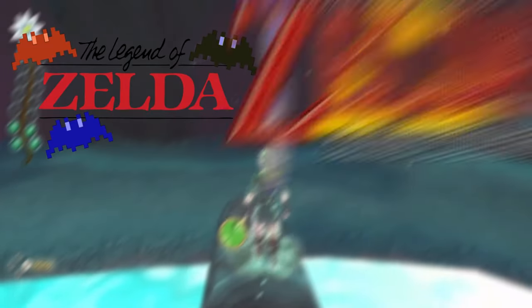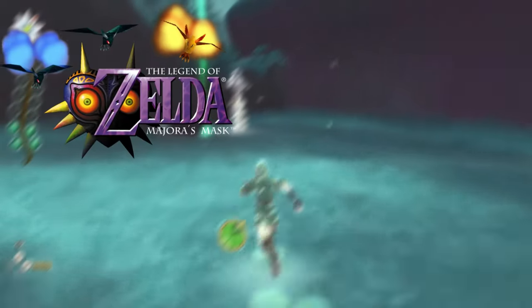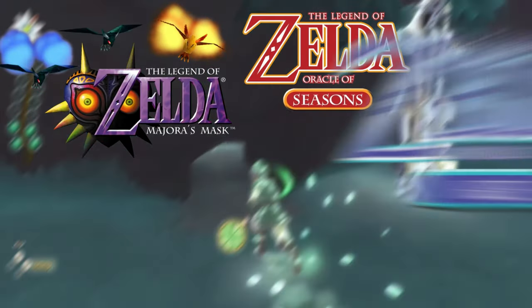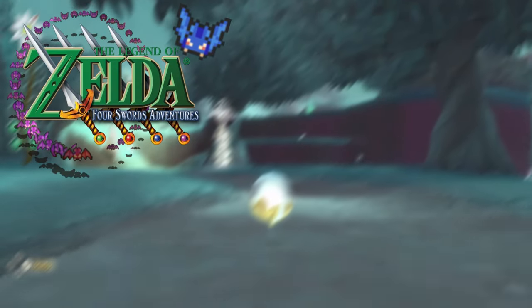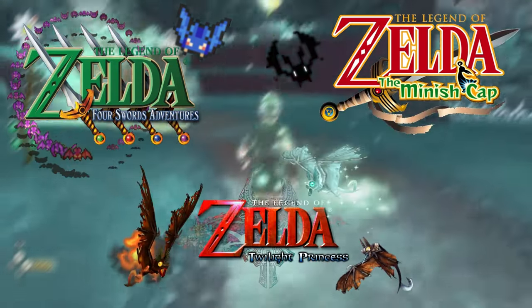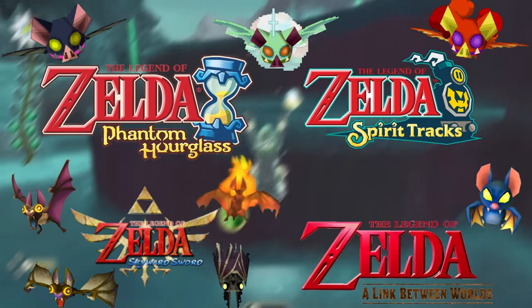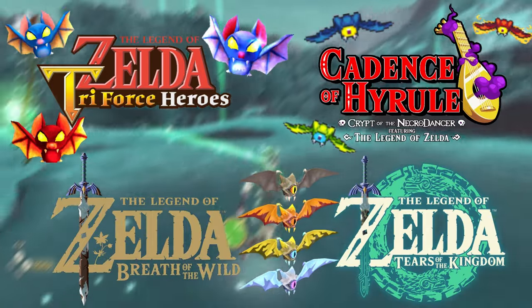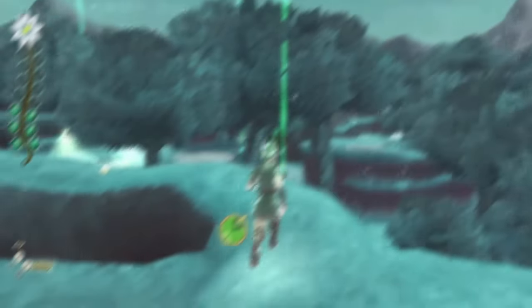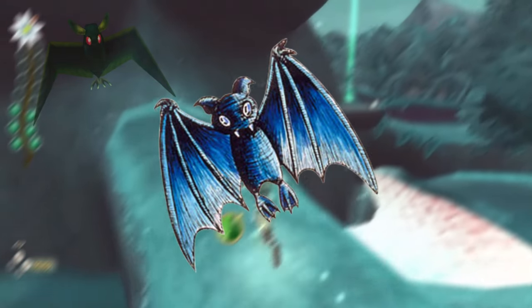Keese are found in Legend of Zelda, A Link to the Past, Link's Awakening, Ocarina of Time, Majora's Mask, Oracle of Seasons and Ages, Four Swords, The Wind Waker, Four Swords Adventures, The Minish Cap, Twilight Princess, Phantom Hourglass, Spirit Tracks, Skyward Sword, A Link Between Worlds, Triforce Heroes, Cadence of Hyrule, Breath of the Wild, and Tears of the Kingdom — literally every game but Adventure of Link. Along with some unexpected crossovers in Nintendo Land, Sonic Lost World, and Mario Kart 8. These guys are icons in my opinion.